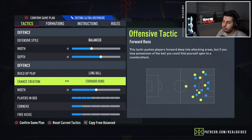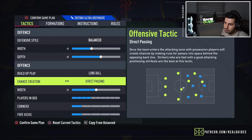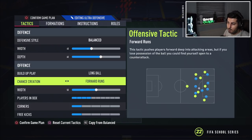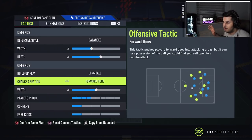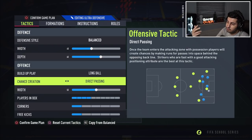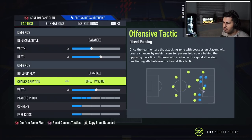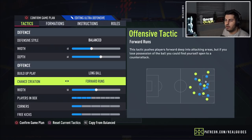For chance creation, you can use direct passing or forward runs. I wouldn't use possession — I would use either balance, but balance is a bit boring. You kind of want players making runs going forward to use this formation to its fullest potential. My preference is forward runs because the entire team goes forward together, whereas direct passing is really only good if you've got a striker inside the box and you're recycling play. Feel free to try one for each half and decide which one you prefer.